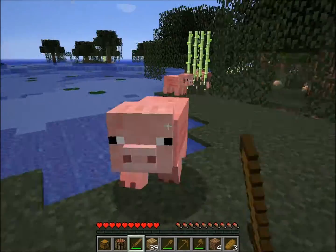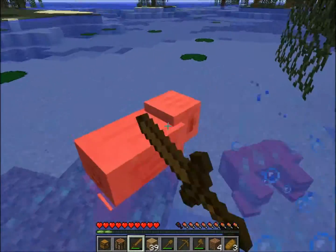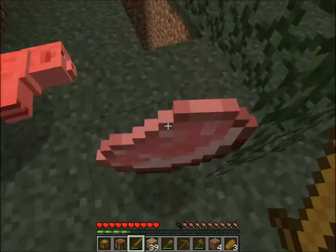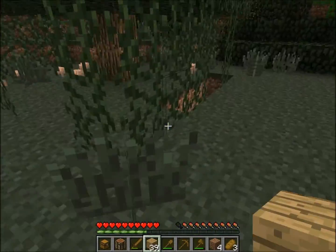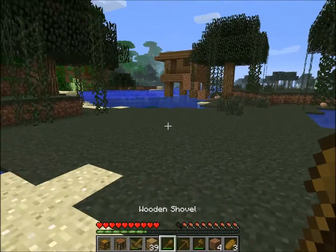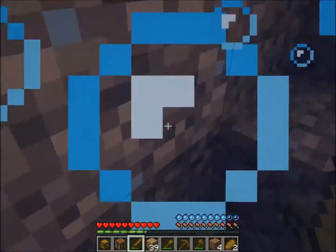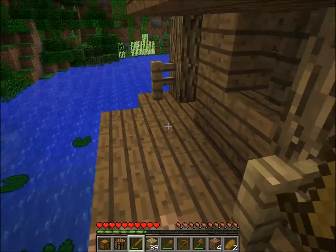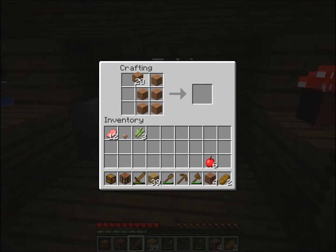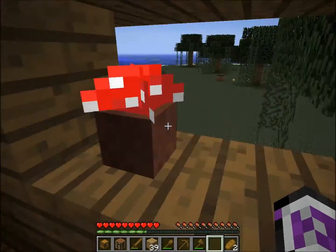These are lighting glitches — don't worry about them, they just happen. I hear skeletons. This is sugar cane — it looks kind of like bamboo. Sugar cane is used to make paper, make sugar which can make cakes, and also swiftness potions. Let's go into our house. The next thing you want to do is make a door, which is made in a crafting pattern like that. If you want to know how to live in a cave, go watch mine for U2's video — he lived in a cave.